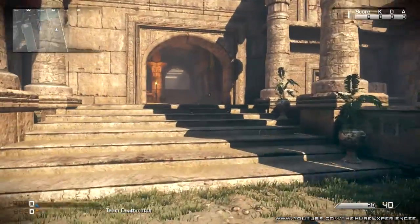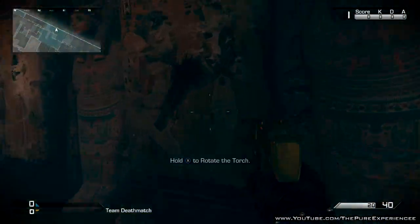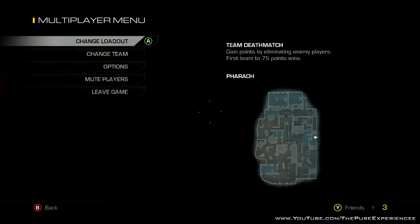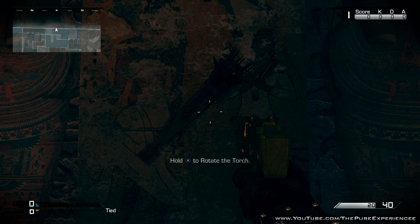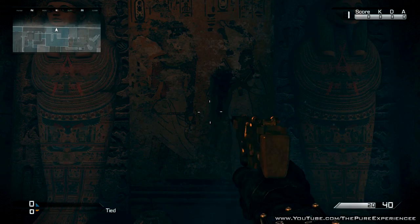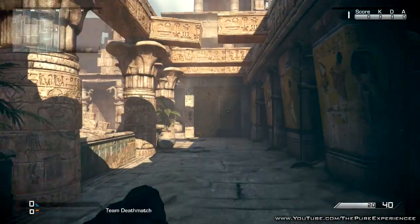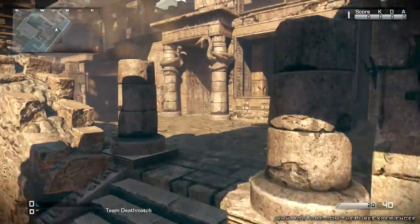For the second one, it's to more or less the right-hand side — I'll show you on the minimap. Once you press X on them you don't have to wait for them to turn into position. You can just press X and run. I did it for demonstration purposes only just to show you how this works. That one was to the far right of the map in that little doorway.